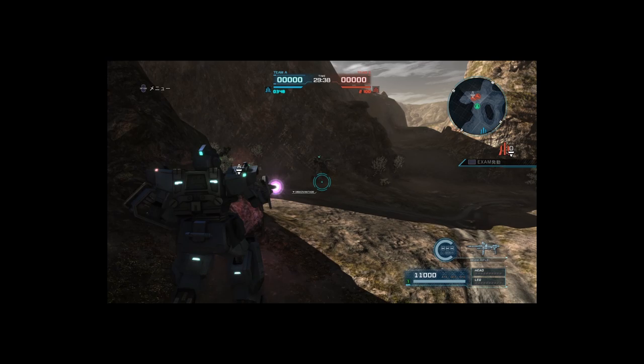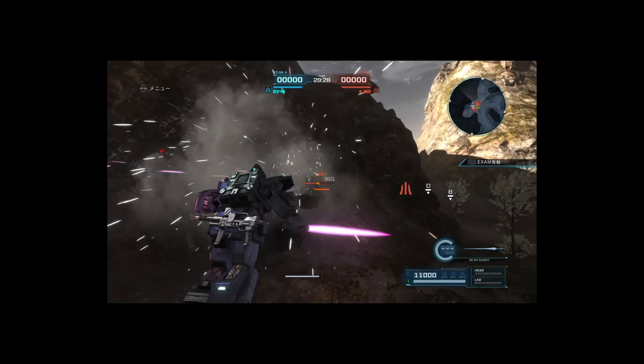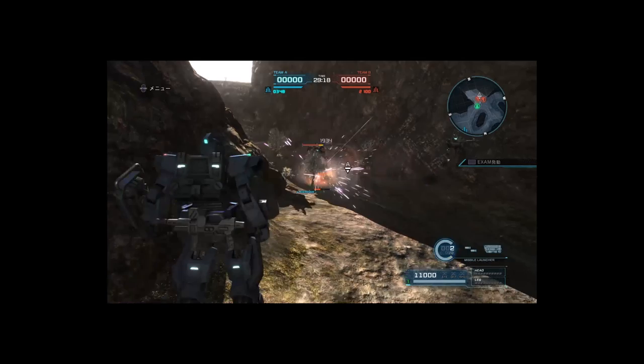Bonus red: the free BD1 everyone got during the event. It's a complicated suit — use the beam rifle over the machine gun as it's easier to stun with. It has head and chest Vulcans for chasing, plus chest rockets that lock you in place when used. The EXAM system boosts attack, defense, and speed for one minute and gives you a roll.